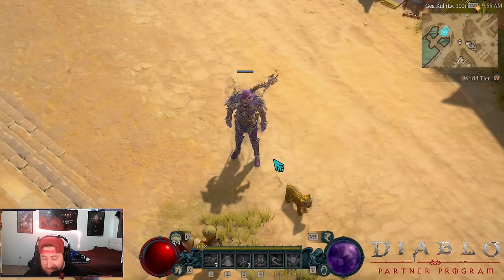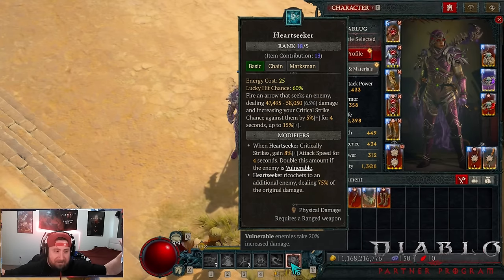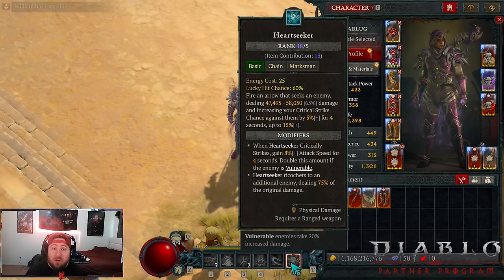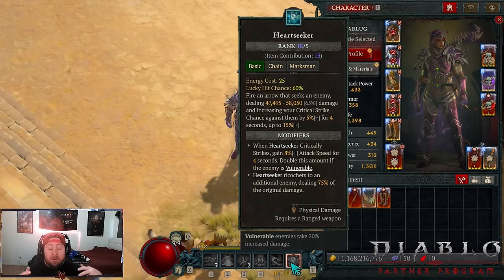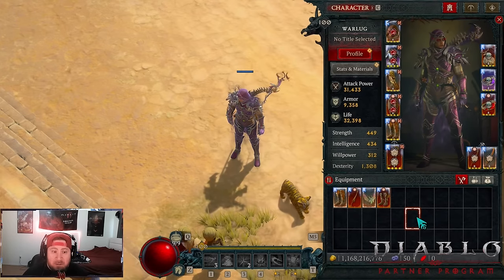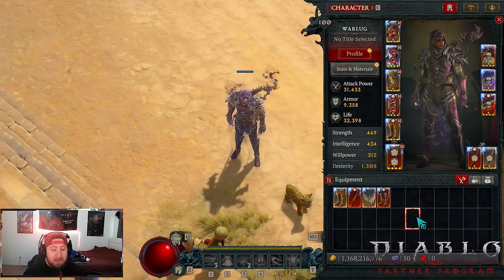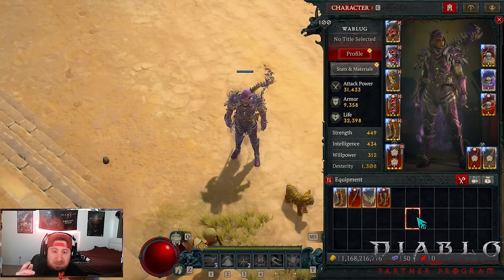What's up guys, welcome back to the channel. Today, Durial Heart Seeker is back — the build is back, it's way different but even stronger than what it was. First and foremost, huge shout out to Deoxide for his collaboration with other rogue mains to put this build together. I was talking to him in his stream, asking a lot of questions because I could not believe my eyes seeing Heart Seeker back.